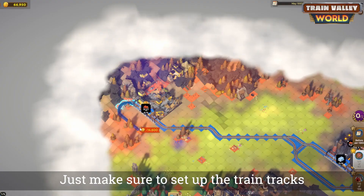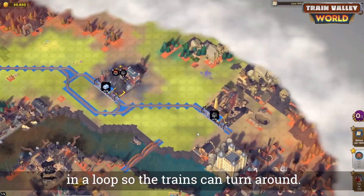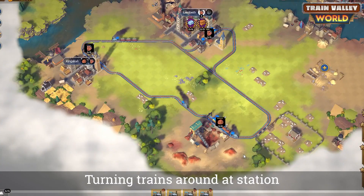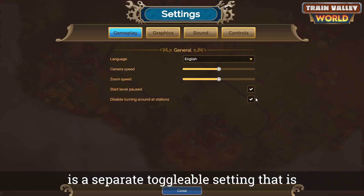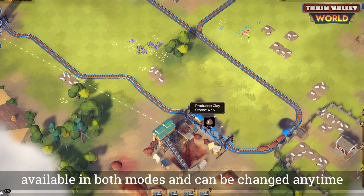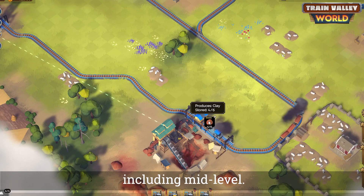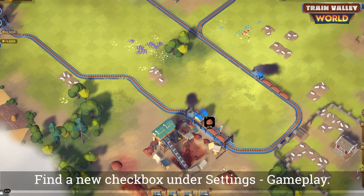Just make sure to set up the train tracks in a loop so the trains can turn around. Turning trains around at the station is a separate toggleable setting available in both modes and can be changed anytime, including mid-level. Find the new checkbox under Settings > Gameplay.